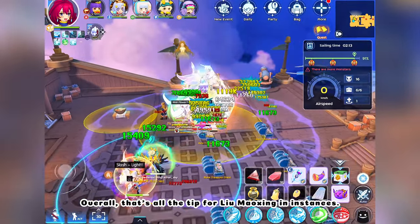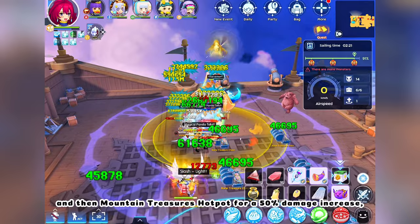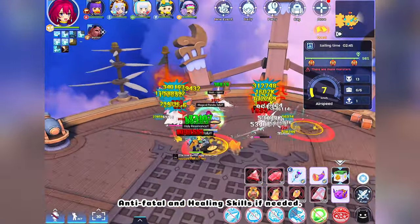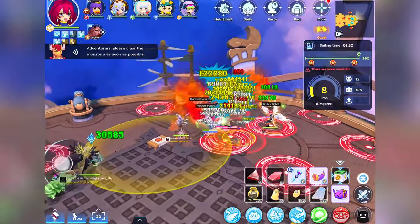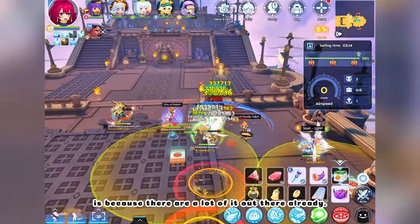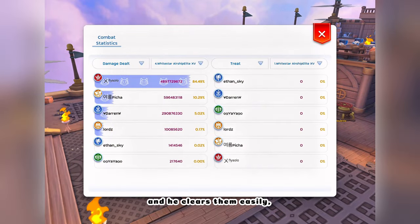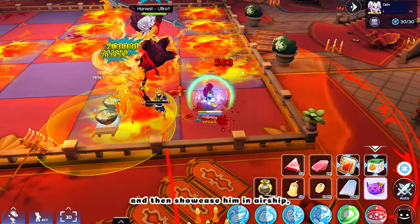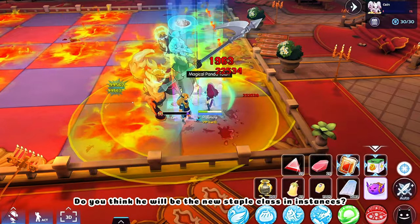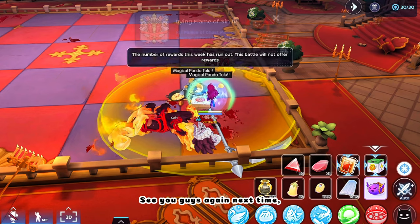Overall, that's all the tips for Lou Maushing in instances. Just spam Magic Panda Tofu, always rebuff Comet Fried Rice for survivability, and Mountain Treasure's Hot Pot for 50% damage increase and 30% cooldown and cast delay reduction. Remember to use his Anti-Fatal and Healing skills if needed. The reason I didn't include other instances is that there are already a lot of guides out there. I tried playing Lou Maushing in legend instances with only core level 6 and he clears them easily, so I just focused on core 7 and showcased him in Airship and Palace of Ghosts. Do you think he'll be the new staple class in instances? Let me know in the comments, and don't forget to like and subscribe. See you guys next time — thank you for watching.